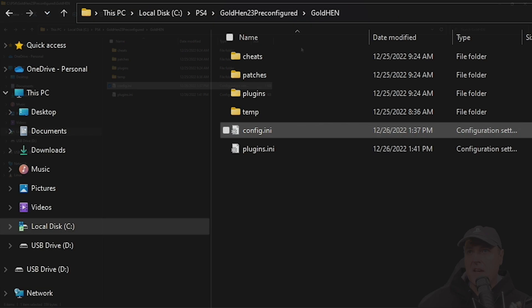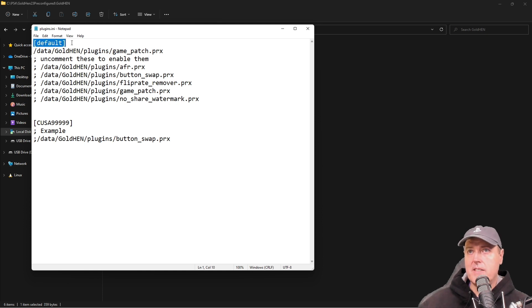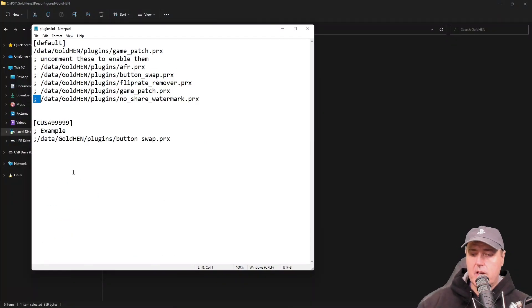By default I have the plugin loader turned on — that's how the configuration will work once you load GoldHEN 2.3. There is also the brand new plugins.ini. By default I have the game patch turned on, but if you want to enable any of the other plugins in that folder, all you need to do is uncomment the line by deleting that semicolon. You don't have to manually configure the location or worry about mistyping the name — it's all there for you.